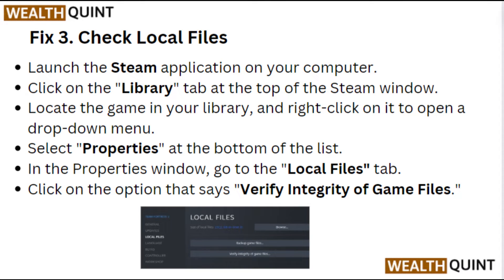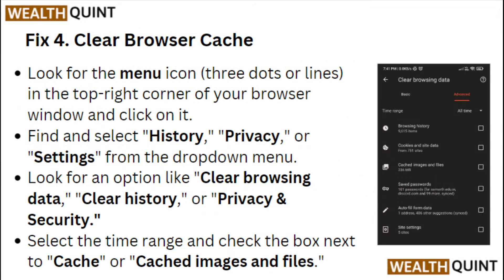Fix 3: Check local files. Launch the Steam application on your computer. Click on the Library tab at the top of the Steam window. Locate the game in your library and right-click on it to open a drop-down menu. Select Properties at the bottom of the list. In the Properties window, go to the Local Files tab and click on the option that says Verify Integrity of Game Files.